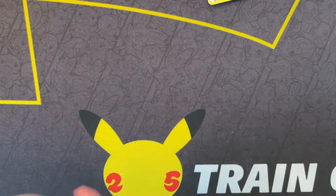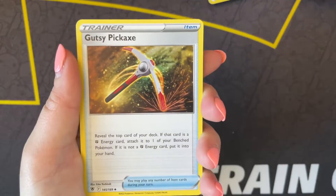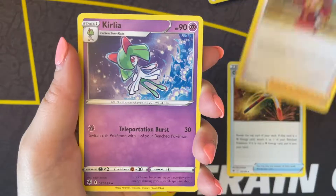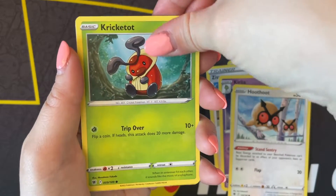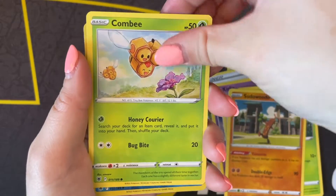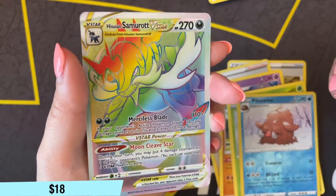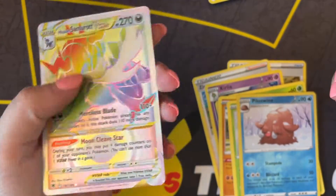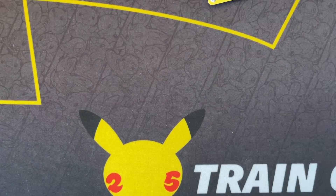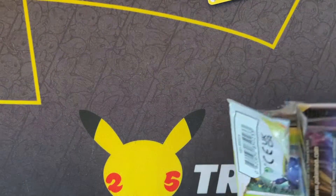Down to the last two left-hand side - Hoothoot, Voodoo, Combee, Reverse Holo Piplup. Oh - and the rainbow rare - Samurott V-Star rainbow rare! Whoa! Oh my gosh, this box is just crazy good! That's on the left side - oh my gosh, I don't even know - this whole box is just fire!